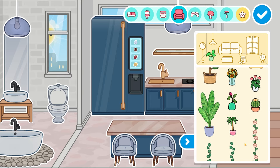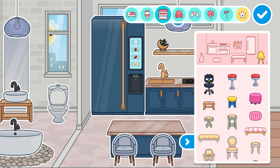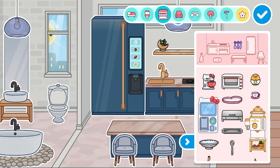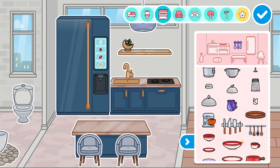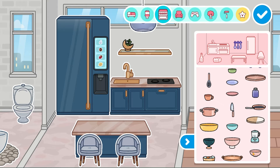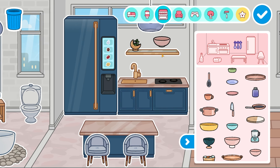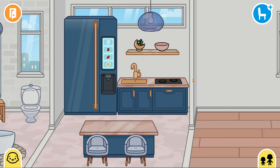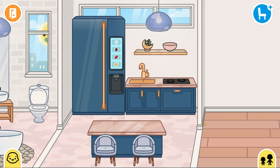Now we're going to put some decorations on the shelf. I'm going for a plant — plants look so elegant. This one is going to stay there. The other side of the shelf is a bit empty, so I need something else. After checking options, I find one that fits — not too big. Now the kitchen is finished and I really love how this house is turning out.